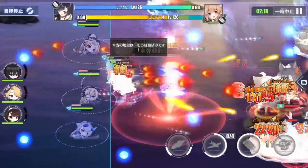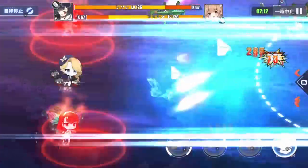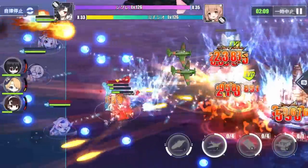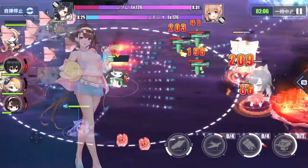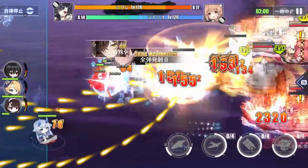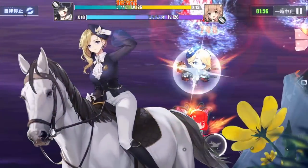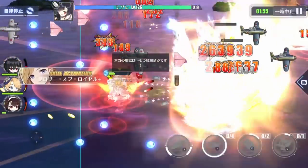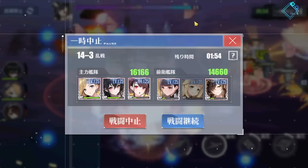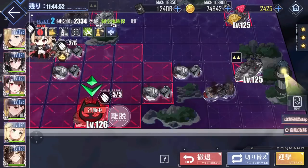Since Yatsen is an evasion tank and the enemy also drops flares on your vanguard, her survivability is actually a lot lower than usual, so you probably want to choose another tank for this stage like Anchorage. Aurora also has trouble surviving, so you can just bring somebody else like Anshan because your own flares at lighthouse will reduce the evasion of the bosses anyway. At this point the boss is pretty much dead, but I'm going to exit out because I don't want to reduce the threat level of the stage any further so I can do some further testing.